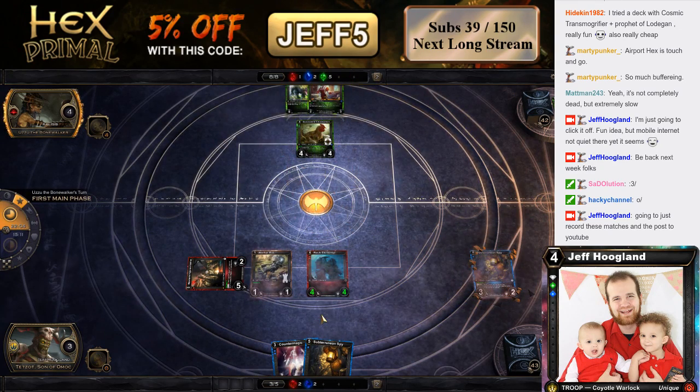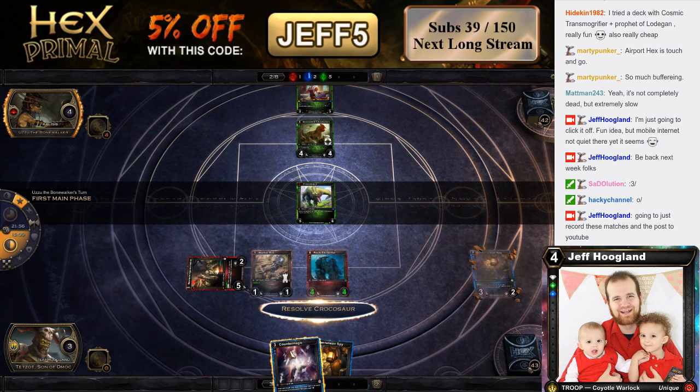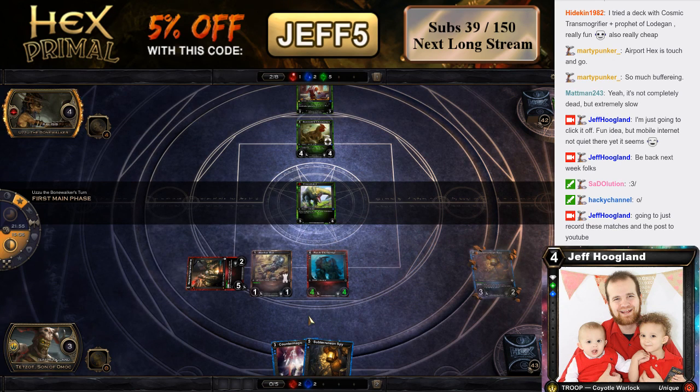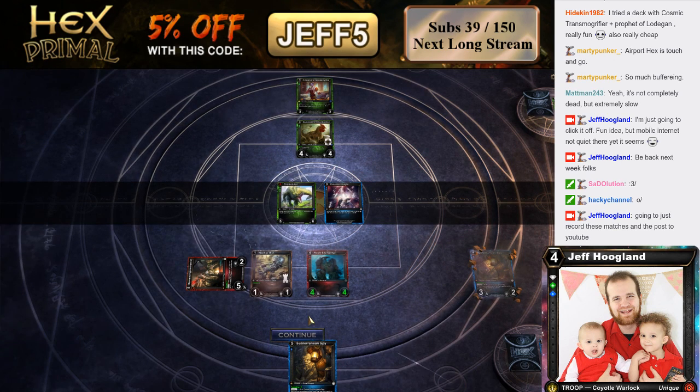And then he's dead on board and we have Counter Magic up here. So it looks like we're actually going to get out of this game. He drew Cheesmith here, but we've Time Rippled this Croc, which means it costs him 6 — so he can't play both cards in his hand. We're just going to Counter Magic whichever one he plays and then kill him. This should prompt a concession because he's dead on board. Yep.